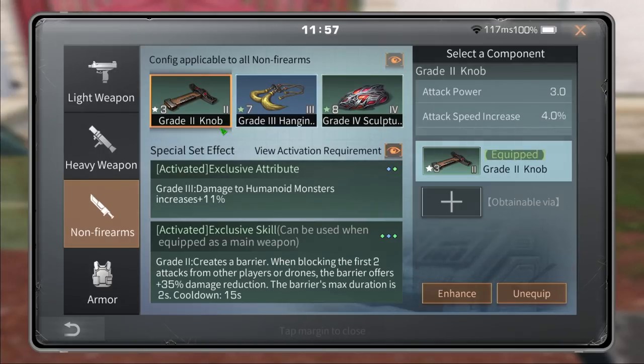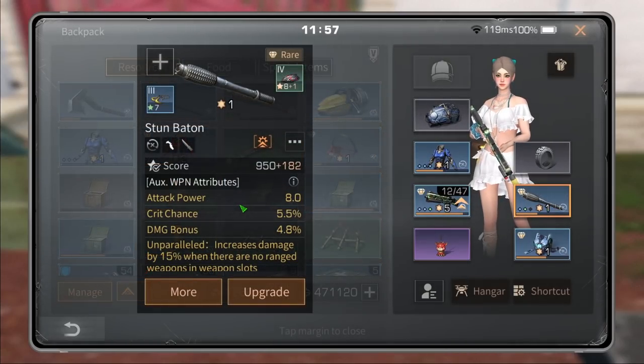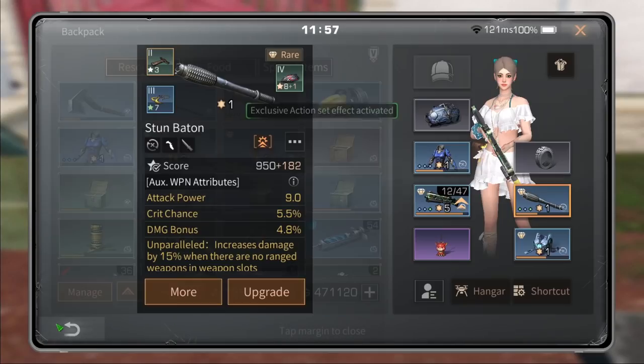Did you know that by upgrading your knob you can get more attack power from your ox? Most of you do, but some don't. This ox currently has 8 attack power, and if you take it off you can see it has 82 attack power. If I had 85 attack power, that 85 rounds off to 9 attack power.